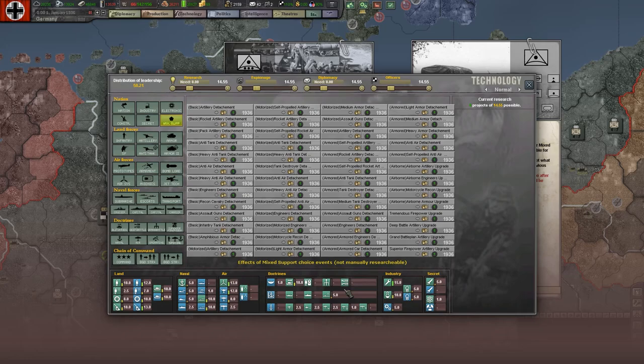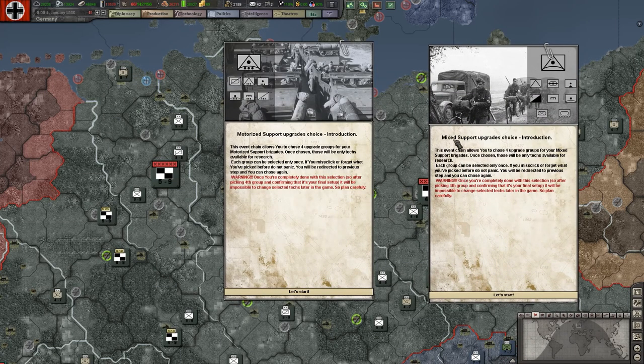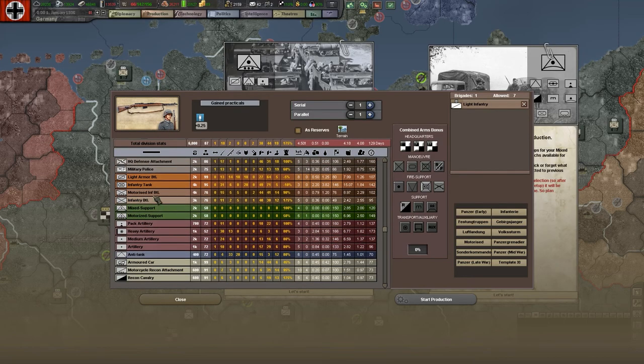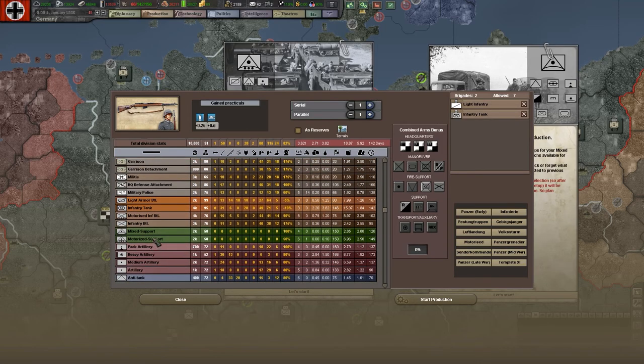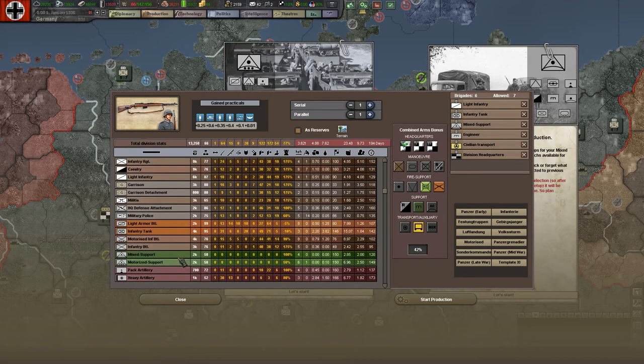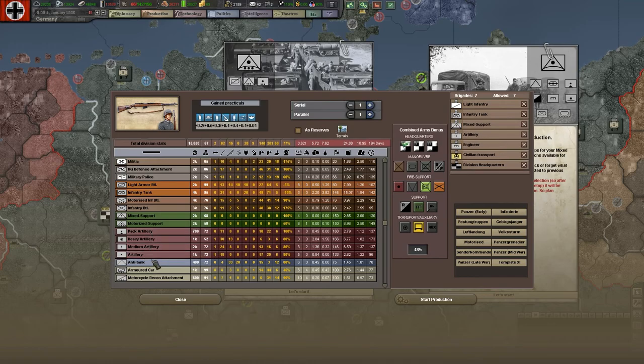What I quite like at the moment is using these mixed support brigades as a bit of a replacement for our recon cav and our engineers - both of them or one of them, depending on what sort of unit I'm creating. For example, what I'm quite liking as Germany is: light infantry with infantry tank, then a mixed support and maybe an engineer for this particular unit, and some truck transport instead of civilian transport. We could put artillery in - something along those lines - but what I'd class this as is a breakthrough unit.